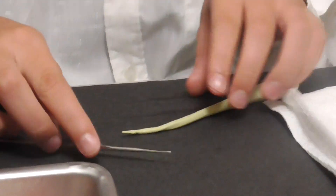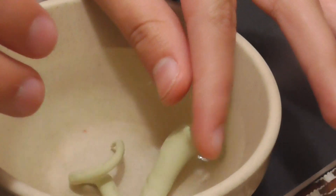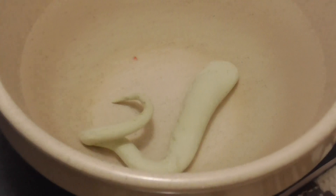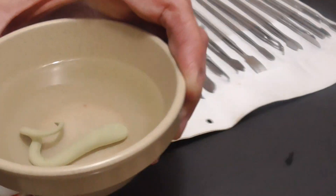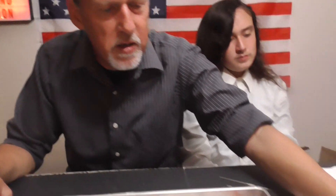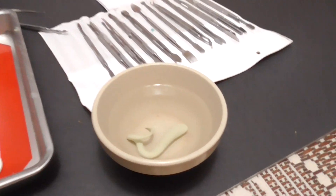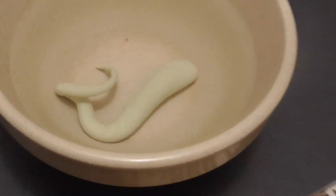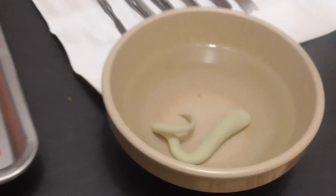Then we'll be able to pull it out and let it dry again in however the shape you want. If you want it curled up, that's kind of cool. After it's dried in the water, you'll take it out and let it dry. Don't let it dry on paper towels — get some wax paper or something. That's another mistake I made. A silicone mat would be best.